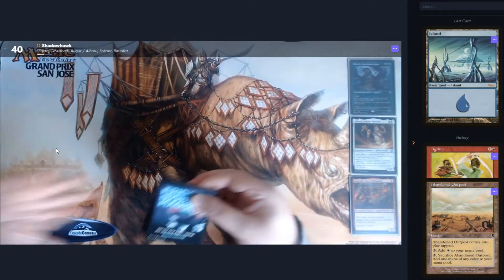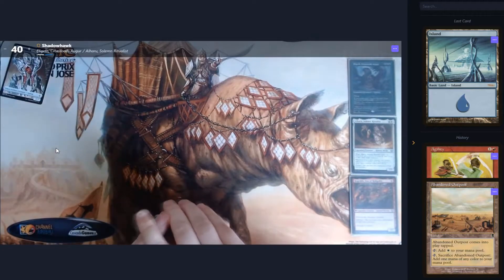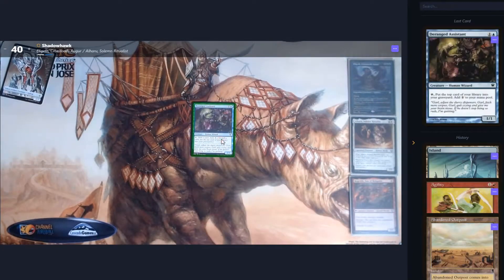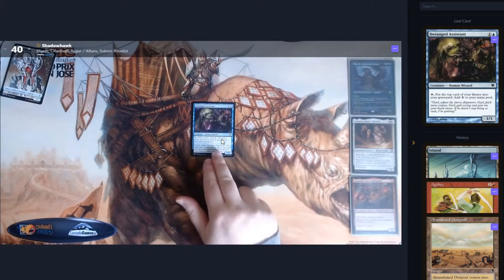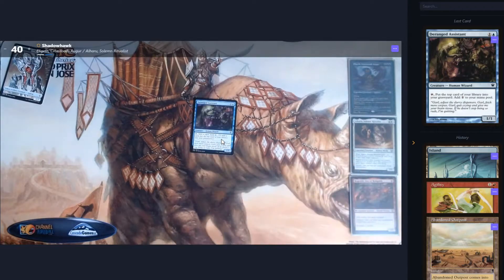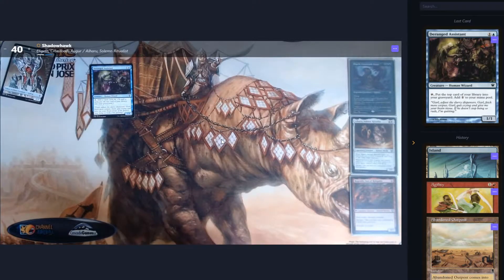We grab a Friday Night Magic token, which is gone. Number one, we have the Deranged Assistant, which is an accelerant in blue, and the only cost is to mill cards. We don't have any way of reanimating spells — we did have a couple of options with that a little earlier in the pick order — but mana ramp is usually okay.